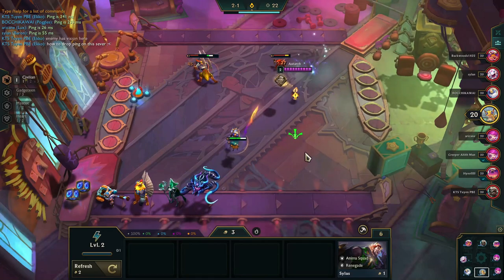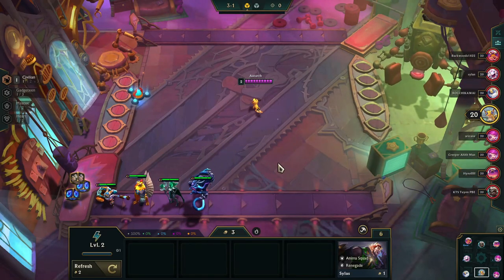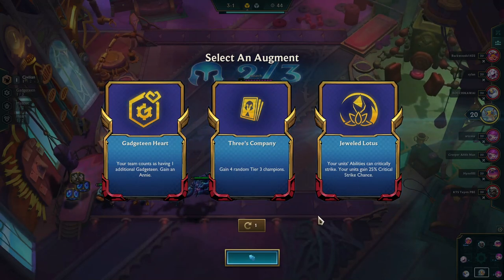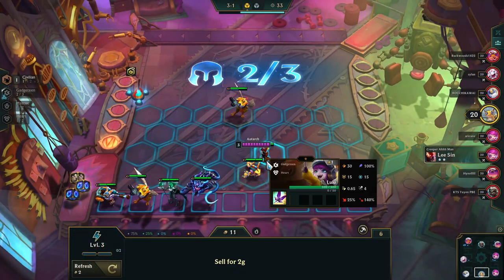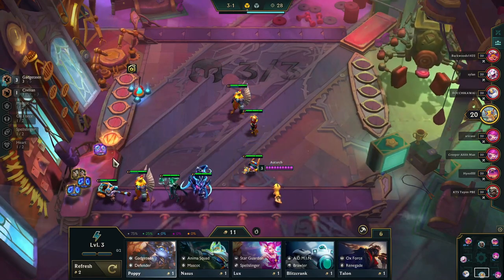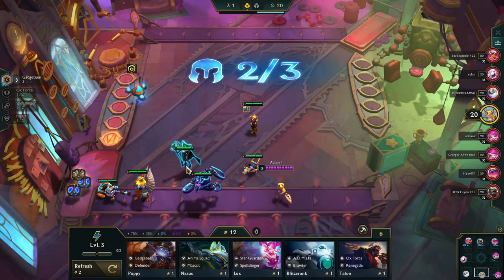When I see an early blue buff I'm already thinking I want to do something spell-slinger-ish, although whenever I get a threat early I'm thinking I should do threats. The augments kind of made my decision — I was looking at Jeweled Lotus and Gadgeteen Heart. Jeweled Lotus gives critical strike chance on abilities, but Gadgeteen Heart gives me an Ammy so I can immediately have Gadgeteen without having to start with Poppy.